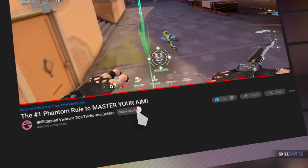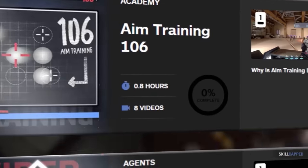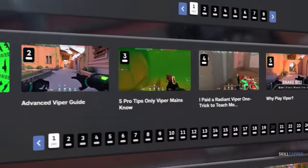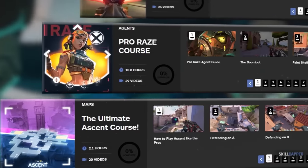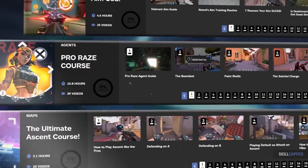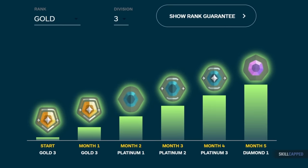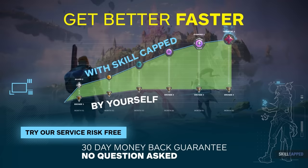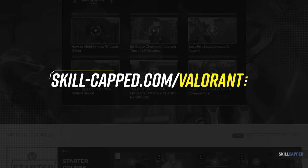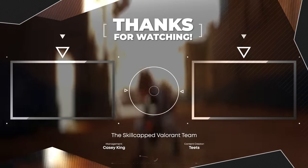Anyways, if you guys enjoyed the video, be sure to drop a like and subscribe to the channel below — it really does help us out. Keep in mind that this is just one of many in-depth guides on our website. If you want a chance at having your gameplay reviewed, subscribe at skillcapped.com. We have tons of Radiant Smurf commentaries and Radiant players walking through how to have the most impact in different situations — backed by a rank improvement guarantee. If it doesn't work, you shouldn't pay, so head over to skillcapped.com. Thanks for watching, I'm Teet, and we'll catch you guys in the next one. Take care.